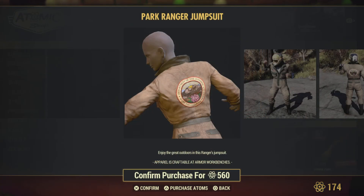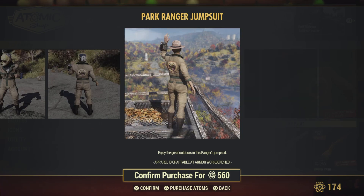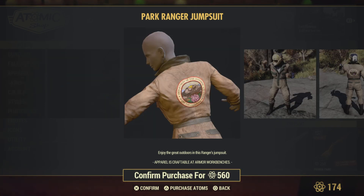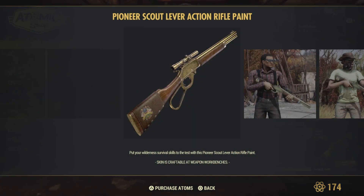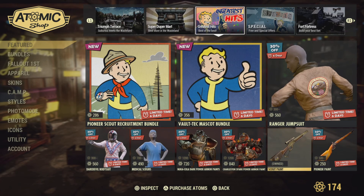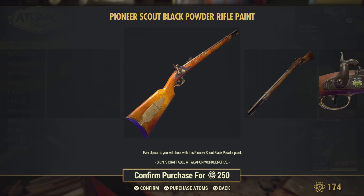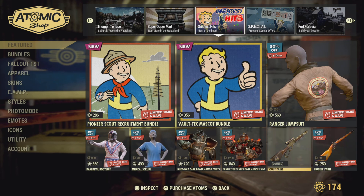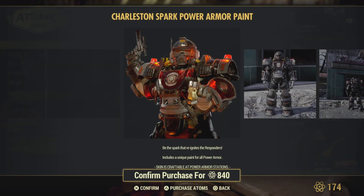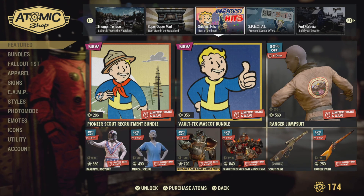Ranger Jumpsuit — she does not peddle this, but it comes back around every so often, usually with the Ranger Power Armor Bundle. Scalp Paint — bought that a while back. There's this one I'm not getting. Charleston Spark — doesn't spark my interest at all.